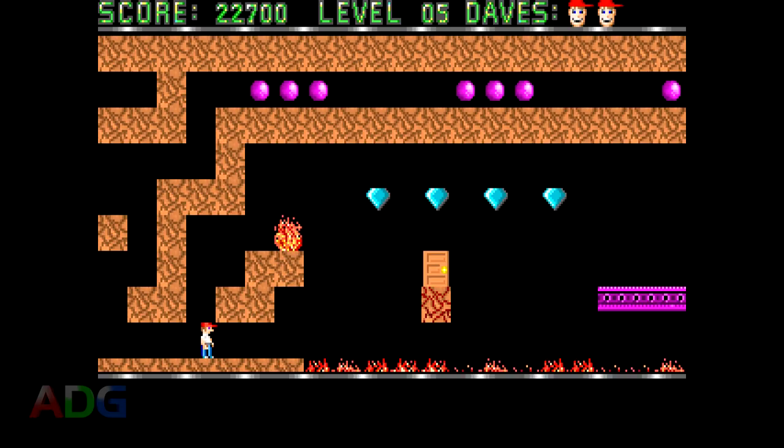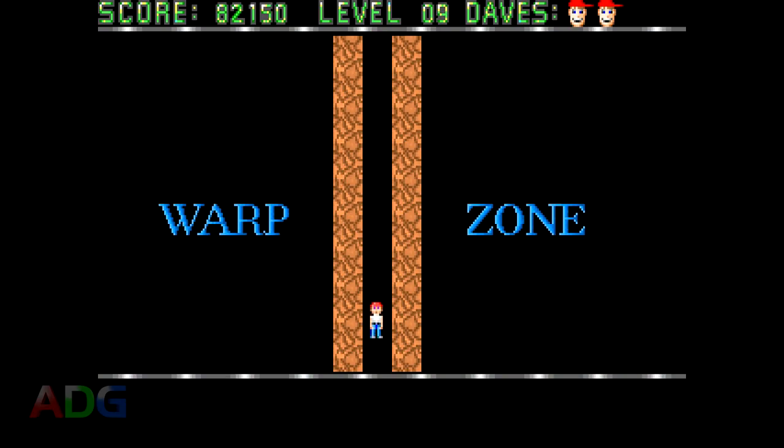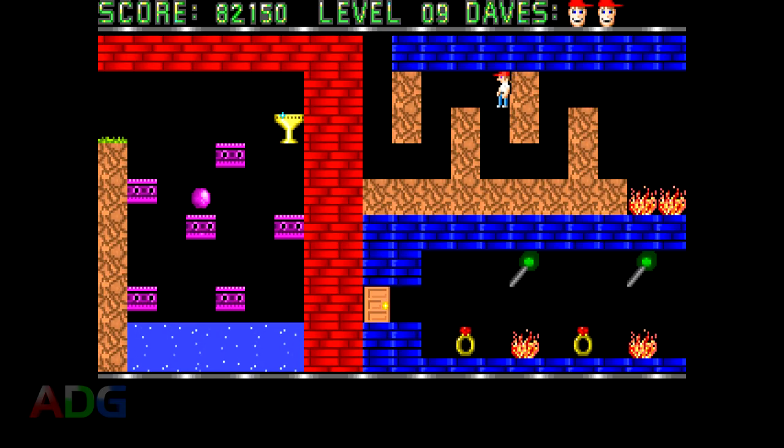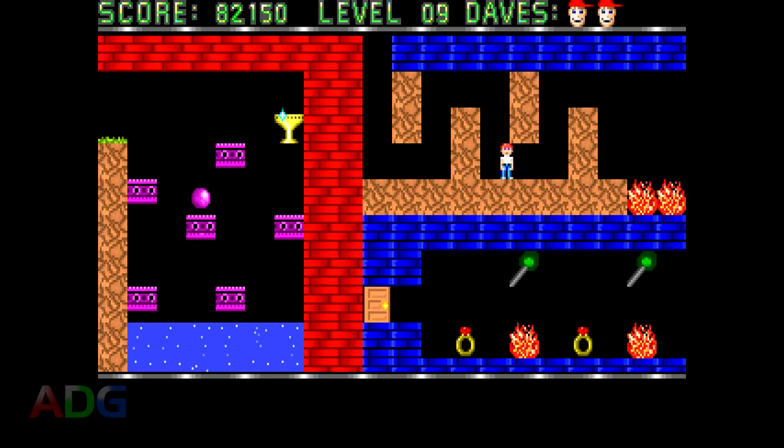Unsafe items are things that you can collect but either require extreme precision to not end up dead or softlocked, or, in one very specific case, requires the use of a minor glitch that allows you to jump up vertical walls if you can fall or jump into the wall from above or below in exactly the right position. This glitch only works with the wall on your right side, and if you're falling into it, you must safely touch solid ground before you can start jumping up. Beyond this one specific case, this glitch has virtually no other practical uses.